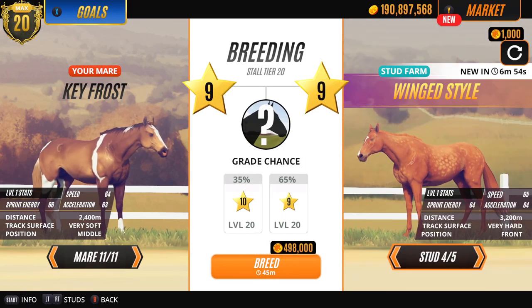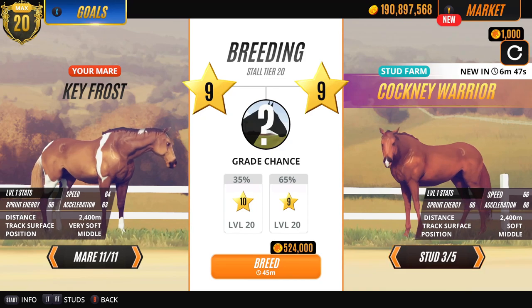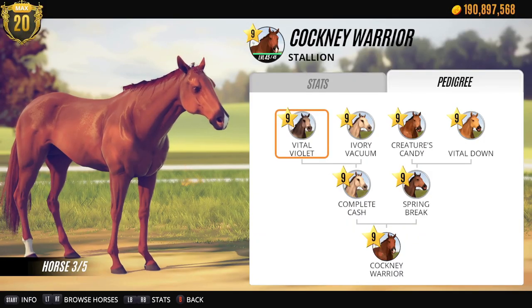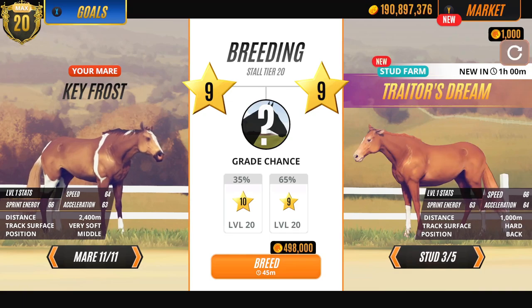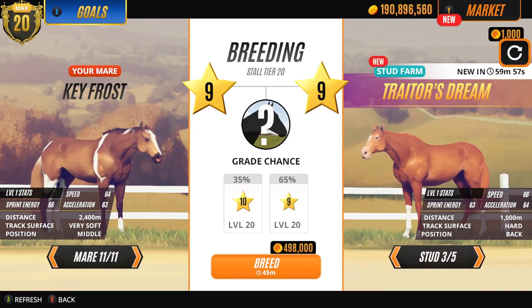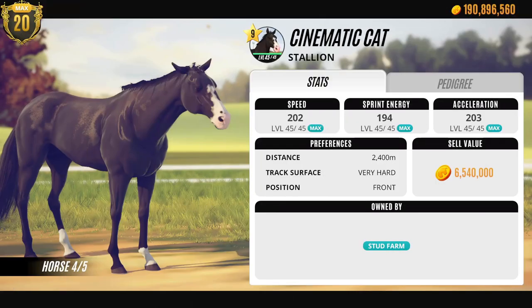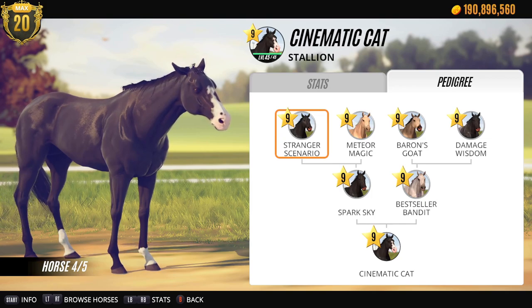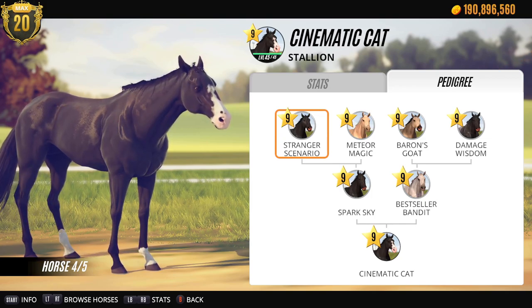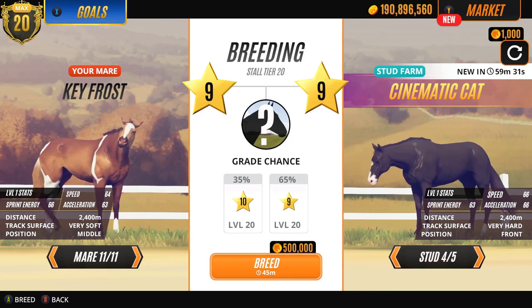Okay who have we got - Winged Style, Cockney Warrior - that's a funny name. Let's see your family. It's pretty boring - maybe I'll just re-roll. Ooh that's got pretty little socks. Cinematic Cat - now you've got a lot of black family members going on there, all nines. So maybe I'll try this one just to see what happens. Ooh that coat on Key Frost is amazing - if only she was tier 10. Okay so I'm gonna try these two.